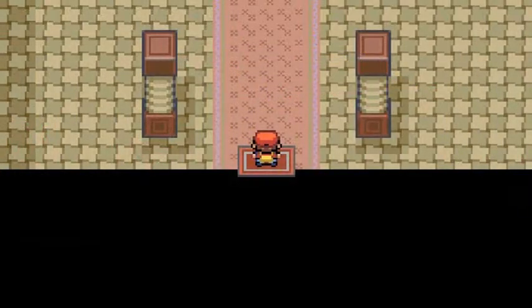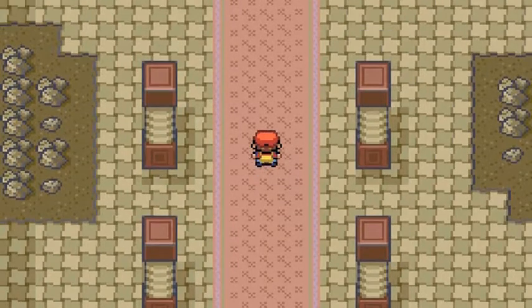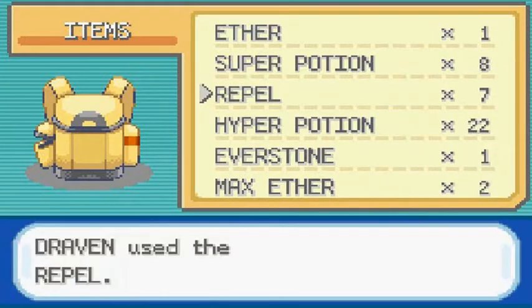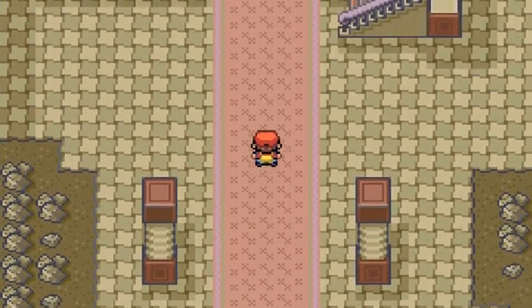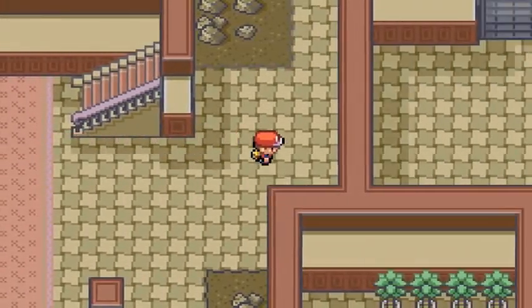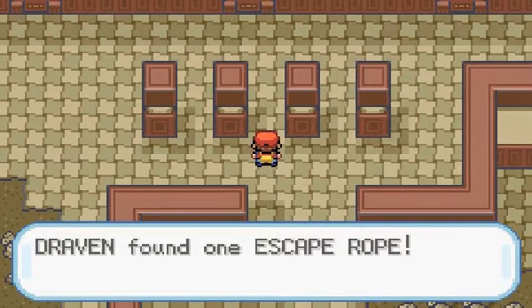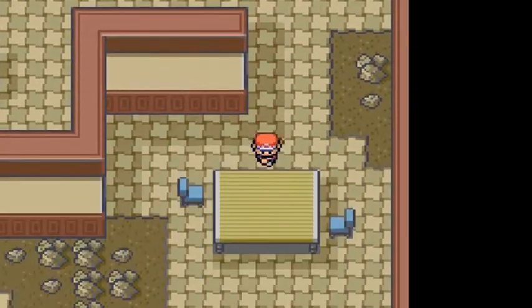This is the Pokemon Mansion, and it has a little bit of history. This was a place for Pokemon experiments of some sort — one being Mewtwo. This was the birthplace of Mewtwo right here. If you go around this area you'll find some statues, hidden items, Pokemon trainers, and diaries.